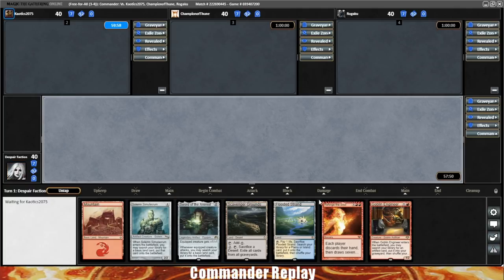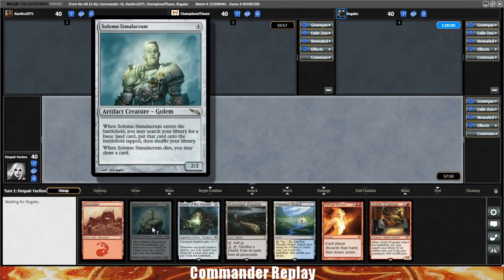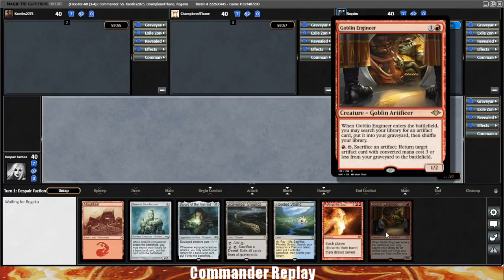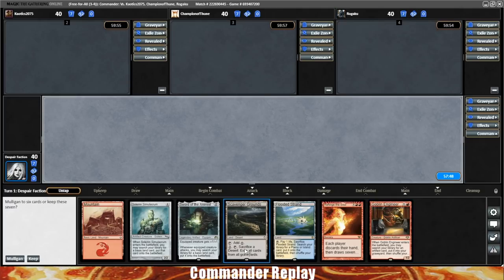There's a lot of low drop creatures in this deck. I feel much better about this hand. Ramp with the Solemn Simulacrum and the Sword of the Animist. Goblin Engineer can come down nice and early, and that should get us a nice ramp going.